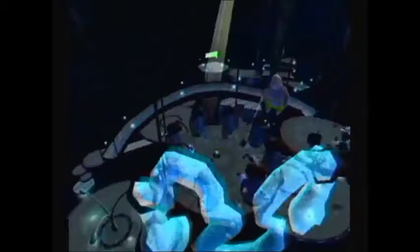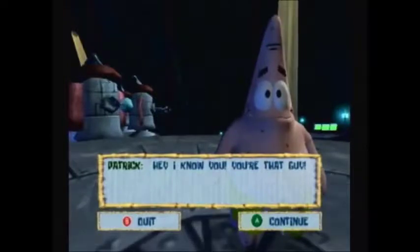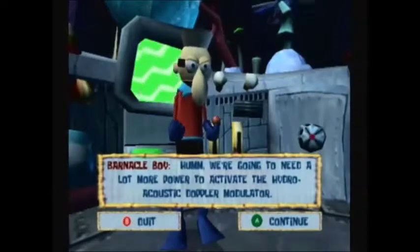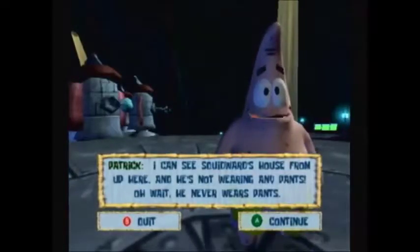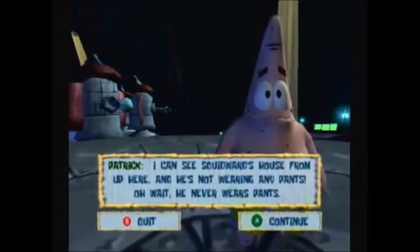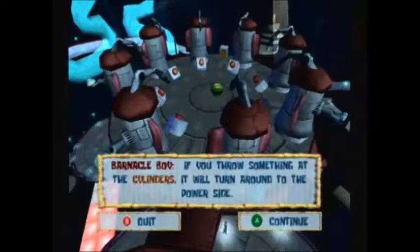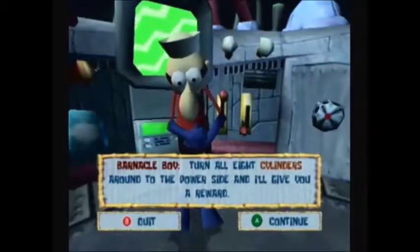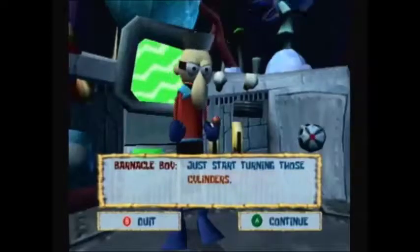So we're going to go this way next. A new character appears: we're going to need a lot more power to activate the hydroacoustic doppler modulator. Do you think you can handle this? I can see Squidward's house from up here and he's not wearing any pants - oh wait, he never wears pants. Now listen up - there are eight cylinders over there. If you throw something at the cylinders it'll turn around to the power side. Turn all eight cylinders around to the power side and I'll give you a reward.